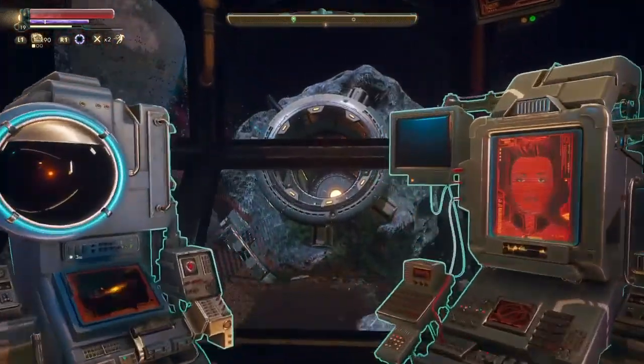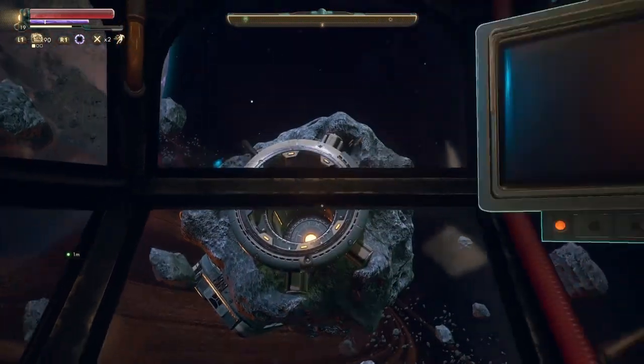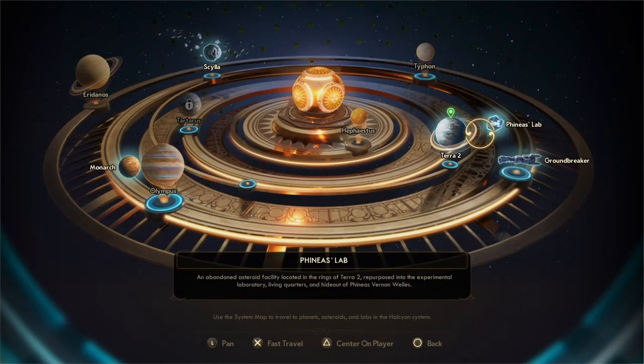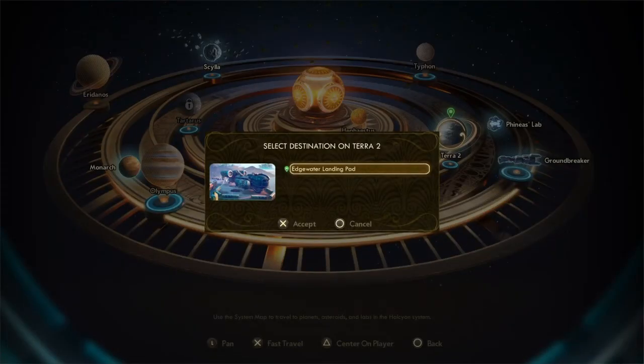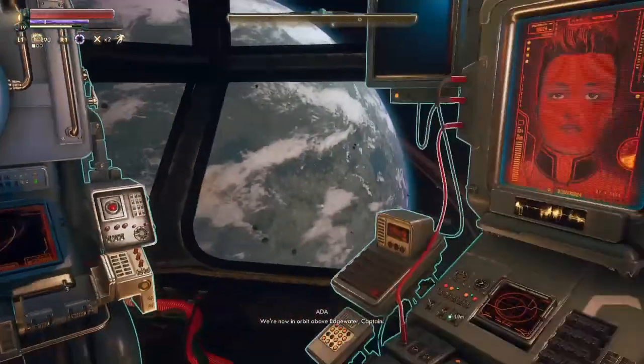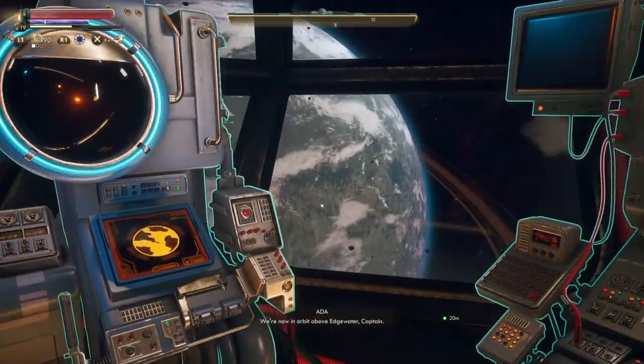God, Phineas's lab is ace, isn't it? I mean just aesthetically it looks amazing. Righty-ho, where were we going? We were going to Terra 2. We should do the Groundbreaker missions as well. Can we go to Hephaestus yet? The closest planet to the sun — mining company was first to establish an outpost here and as such has claimed the planet for itself. No, we can't go there yet, but I'm sure we will. Let's go to Edgewater then. We are now in orbit above Edgewater, Captain.